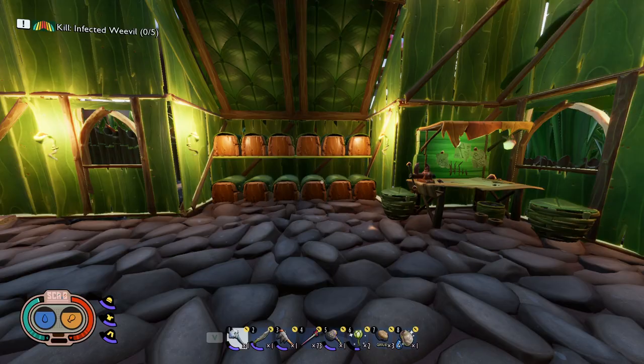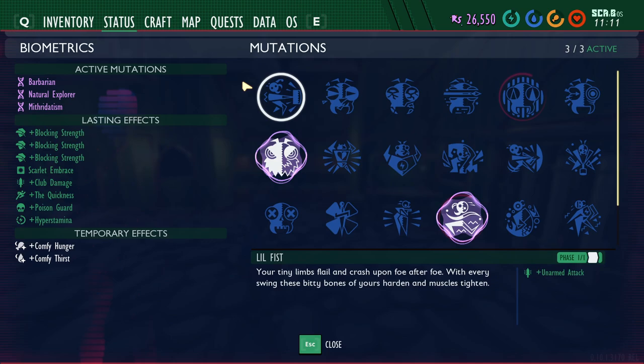You unlock Little Fists by killing 50 creatures with your fists — meaning you have no weapon equipped and you're just punching. This is probably one you'll almost never use because you can get a weapon within the first minute or two of starting. The fastest way to unlock it is to punch Aphids, Weevils, or Long Mites. The first two don't do any damage to you; they just run away. Just punch the smallest insects and you should unlock it pretty quickly.